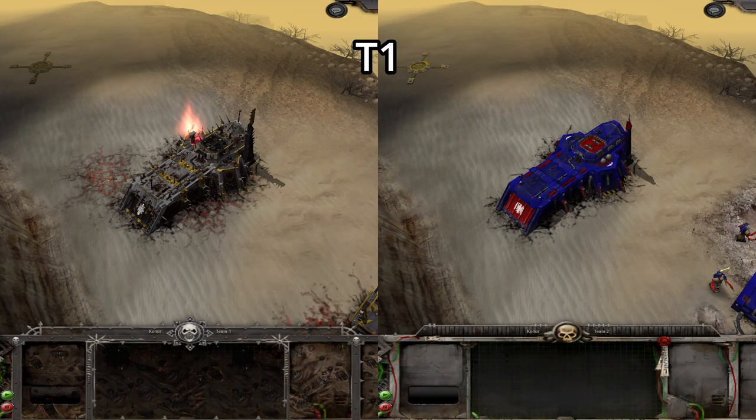First off, I just wanted to start with Chaos and Space Marines together, just because their HQs look pretty similar. Here is the base HQ for both races in all their tier 1 glory. Now let's have a look at when they both hit tier 2.